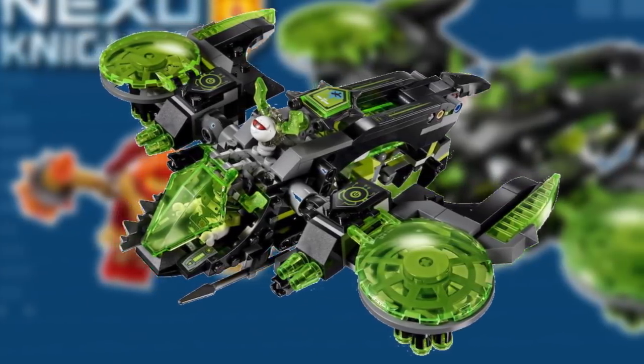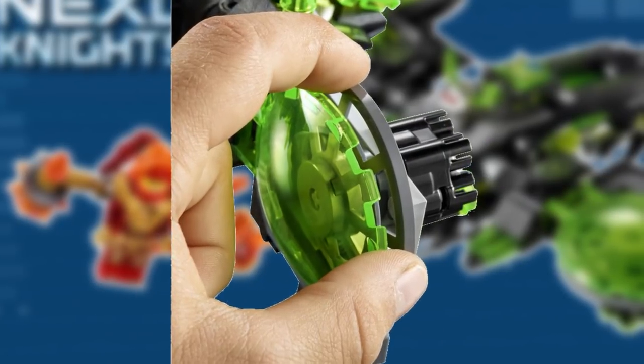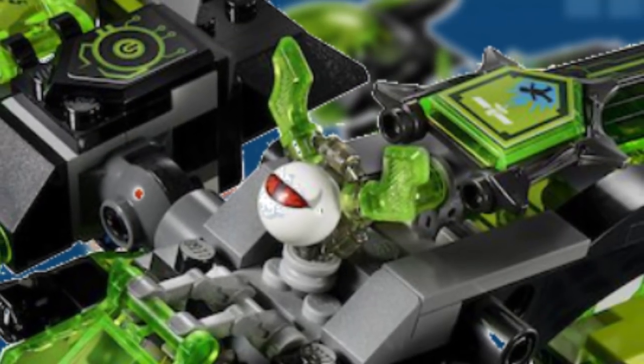The set features include poseable wings, two six stud shooters on the wings, a detachable mech called a Viro suit, and a detachable winged eye.